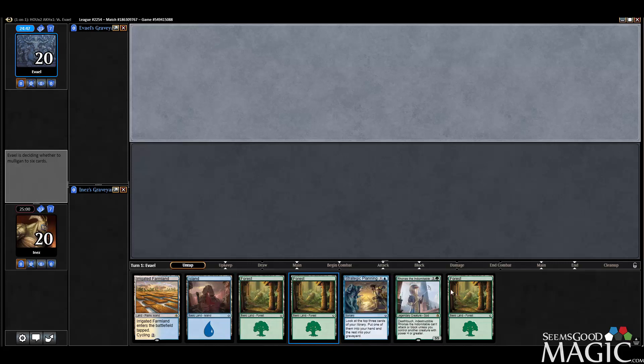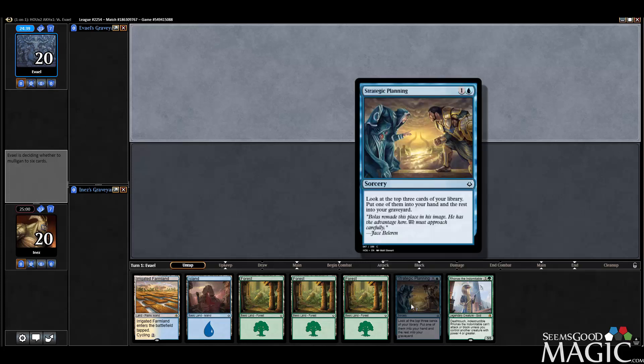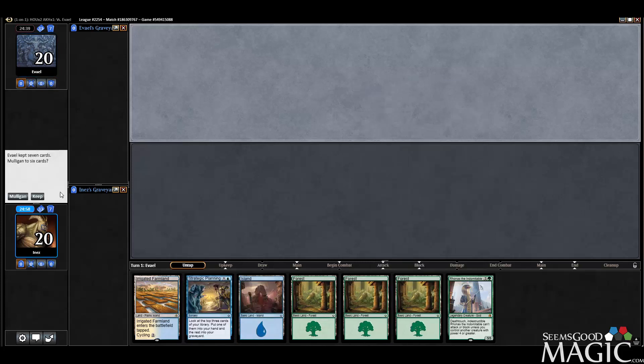Okay, round two. We have Ronus in here, so that's cool. We can probably cycle the irrigated farmland at some point, so we'll probably sandbag this. Turn two planting, turn three Ronus.